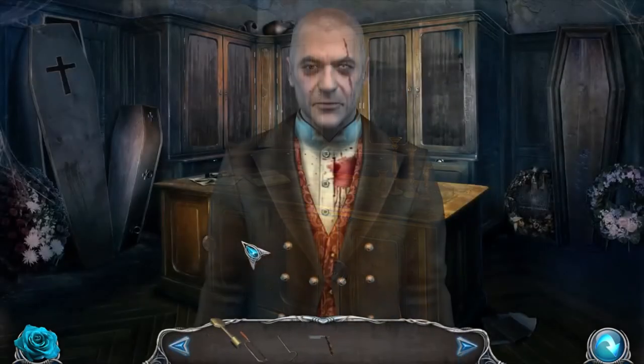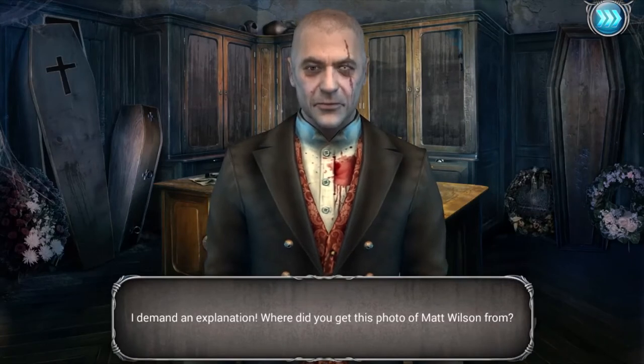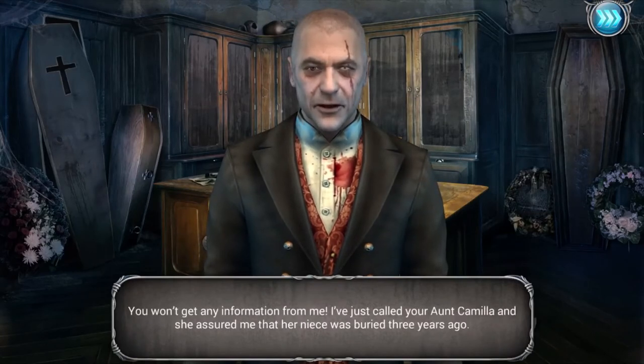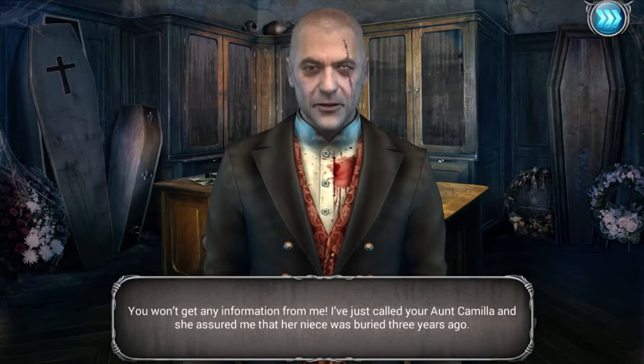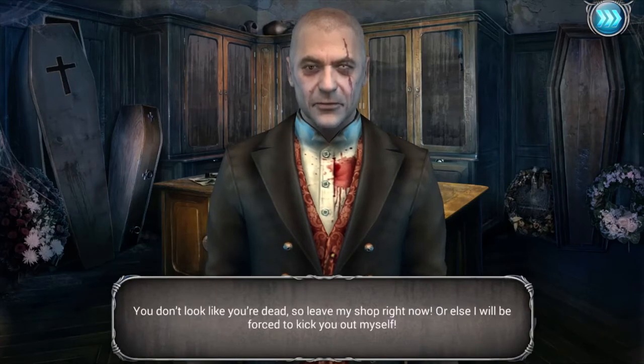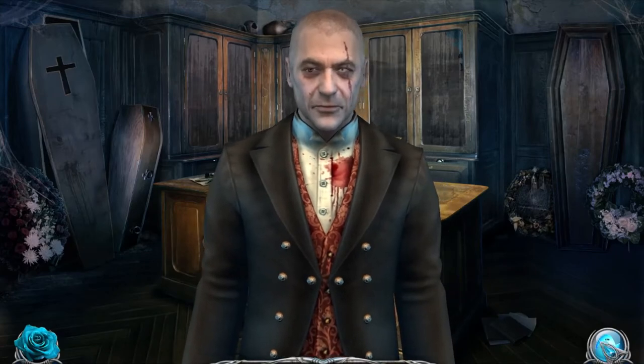We got a switchboard key. I demand an explanation - where did you get this photo of Matt Wilson from? You won't get any information from me. I've just called your aunt Camilla and she assured me that her niece was buried three years ago. You don't look like you're dead, so leave my shop right now or else I will be forced to kick you out myself. Not a very nice dude - let's leave.